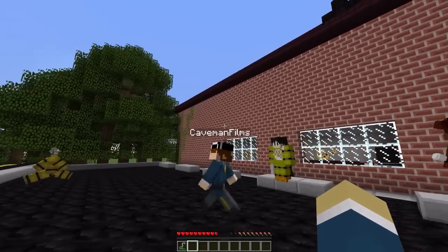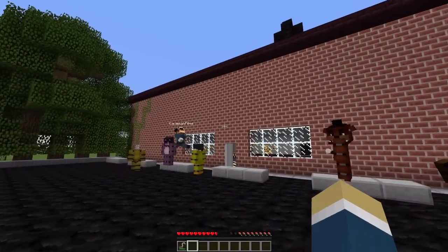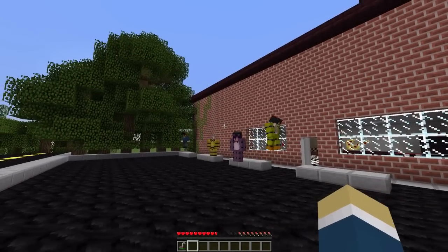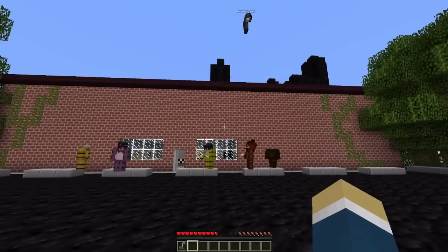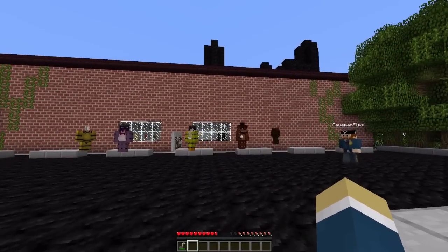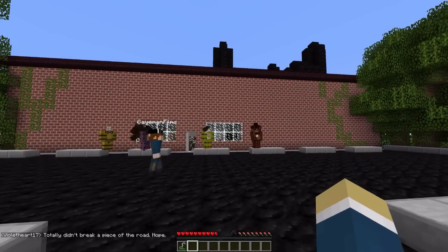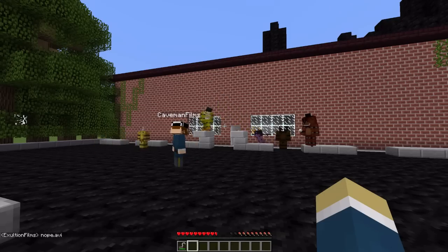Today we're going to be doing some behind the scenes of the Freddy Fazbear's Pizzeria Restaurant Co. Establishment. Dan is going to be going over pretty much everything that happened above the ground, and I'm going to be going over some of the technical stuff. We're covering these on our respective channels, so if you want to see the upstairs stuff, check it out on Dan's channel.